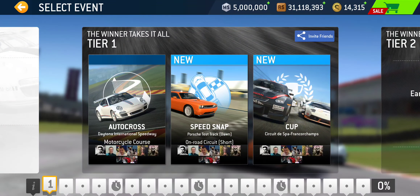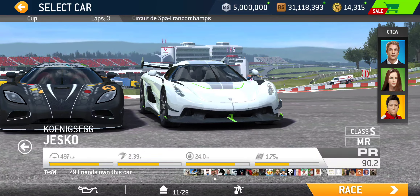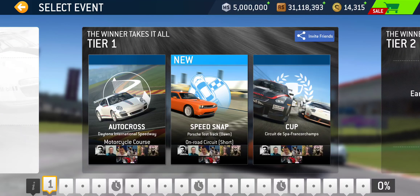Alright, that's the specs on cars. Let's take a look at the series itself. So, tier one: we got Autocross at Daytona Motorcycle Course, Speed Snap at Porsche Test Track short on-road circuit — that's a pretty short one — and then Cup at Spa. Three laps to start off the series — that's a decent length.